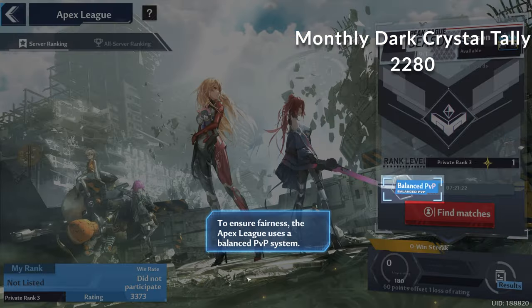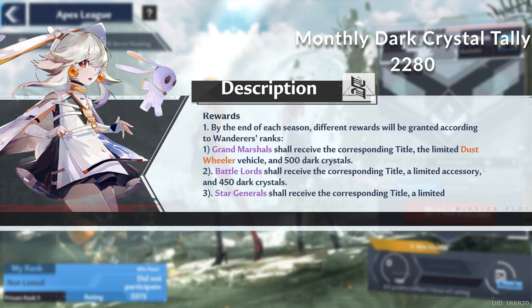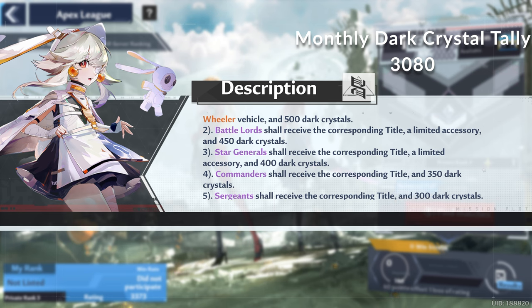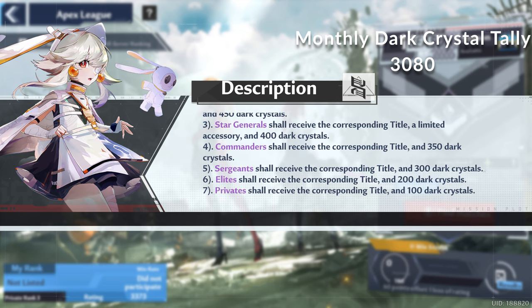Now we talk about the monthly generation. First off there's Apex League, which is the 1v1 balanced PvP ladder. If you absolutely grind it out all the way to Grand Marshall every season, which lasts a month, you will get 500 Dark Crystals, 2 cosmetics, and the PvP exclusive Dust Vealer mount as a reward. In subsequent seasons, if you get the same cosmetics and mount, they will instead be converted into gold and 100 Dark Crystals each for a total of 800 potential Dark Crystals. If you hate PvP but still want the rewards, you can just play one match every season and claim the 100 Dark Crystal bare minimum.